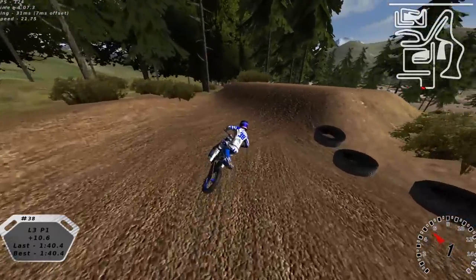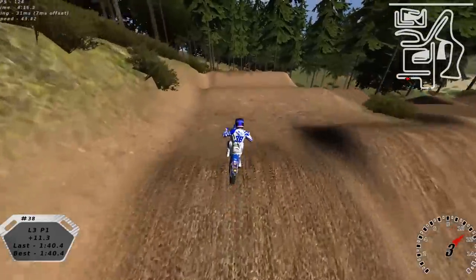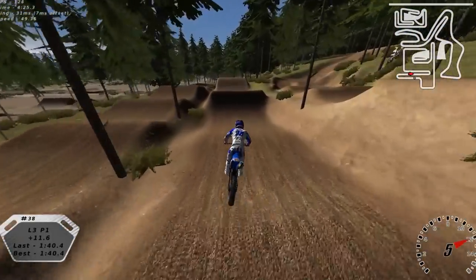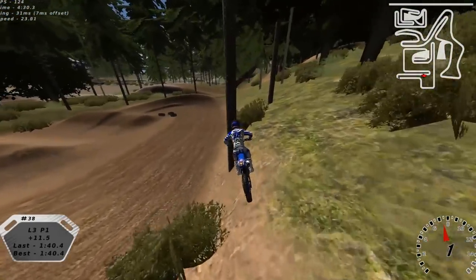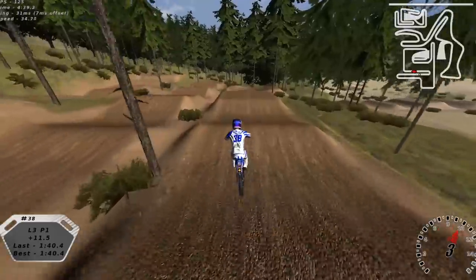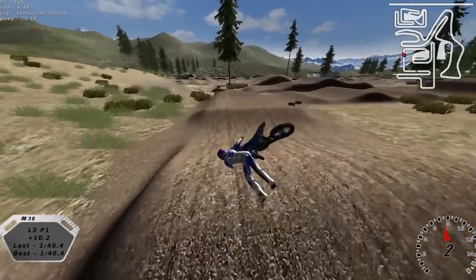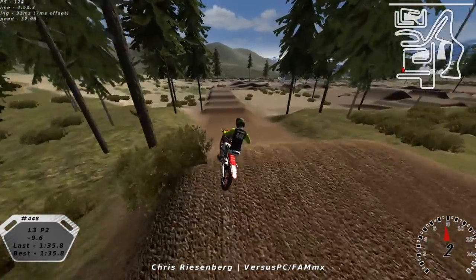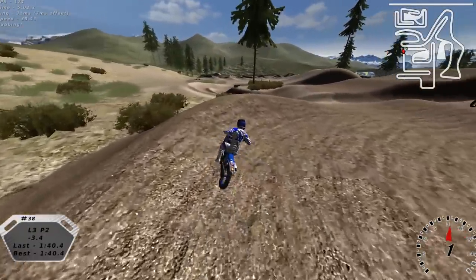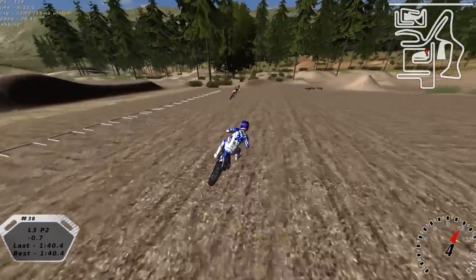Chris spent a lot of time balancing the split section so inside and outside lines are even — it just depends how you execute. Kellen notes that's always been a characteristic of Chris's building. Chris says it takes extra time: steepening and ramping jumps, making ruts and berms better or worse. He doesn't like one-line tracks. When live streaming, nothing's cooler to him than seeing two guys go into a section running completely different rhythms but battling nose to tail.